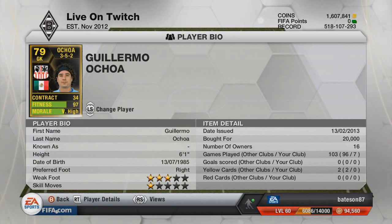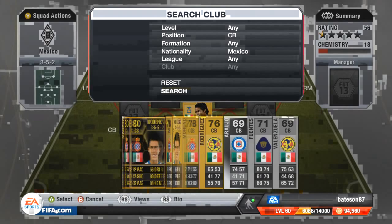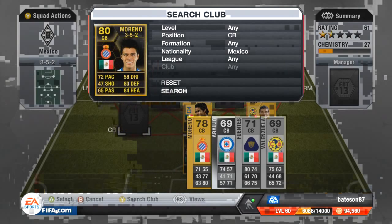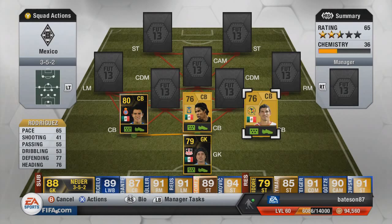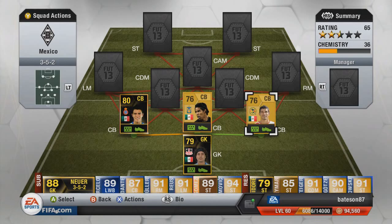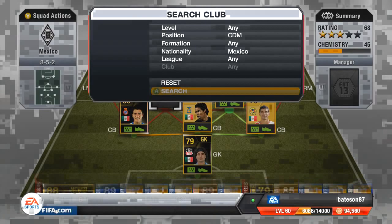Moving up into the three center backs: in the middle we're going to go with Ayala, on the right-hand side Rodriguez, and on the left-hand side in-form Moreno. Moreno has the most pace of the three at 71, while Rodriguez on the right has 65. If someone notices how slow he is they will attack down that side, and it did happen a few times over the seven games we played with this team.